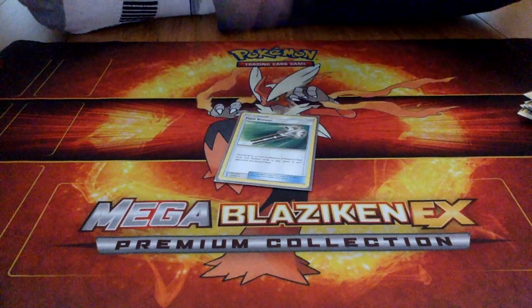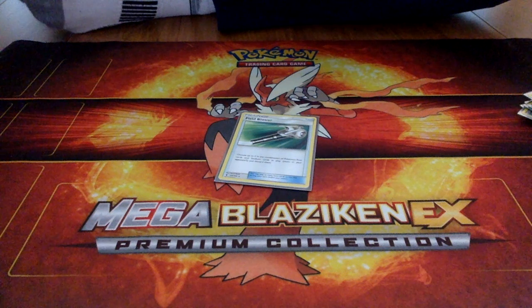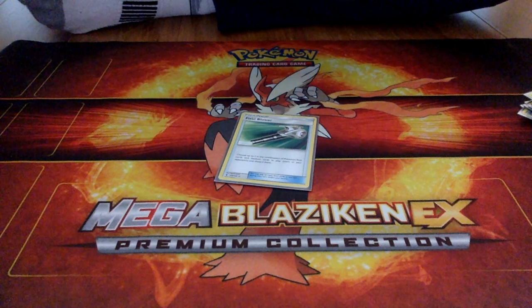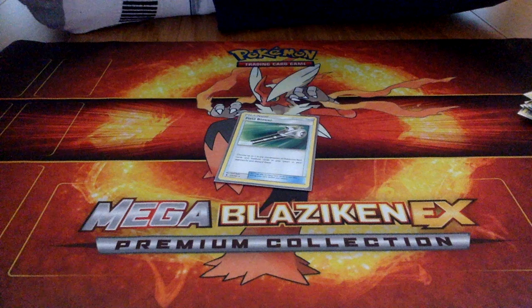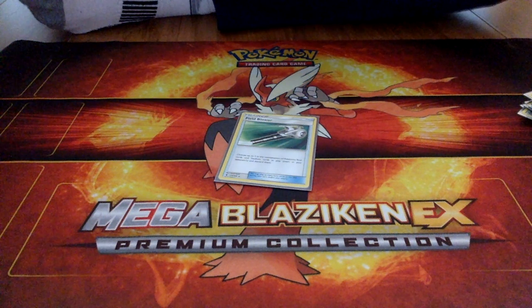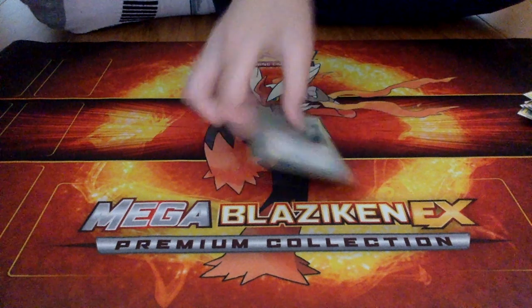The last item is a Field Blower. You can choose up to two — any combination of stadiums and tool cards — and discard them. So you can discard a stadium and a tool that's on your opponent's side that's hurting you. Or if you really need your abilities back, you could discard the Garbodor's Float Stone.